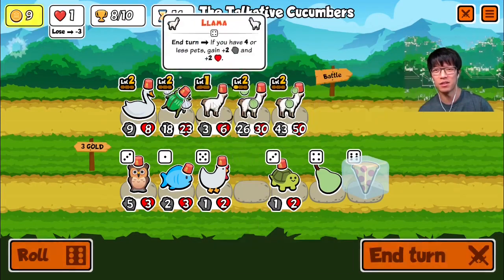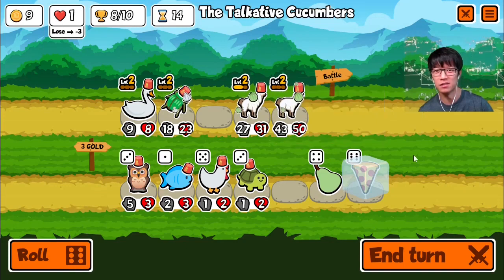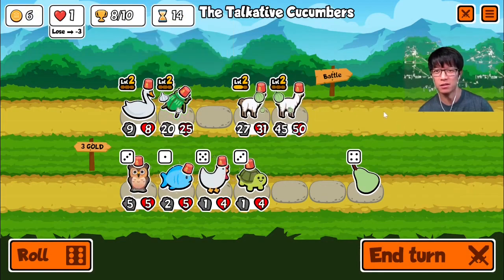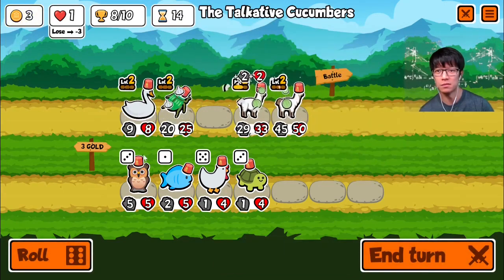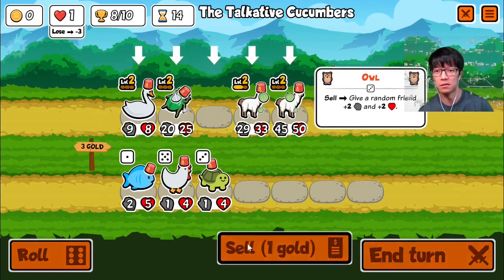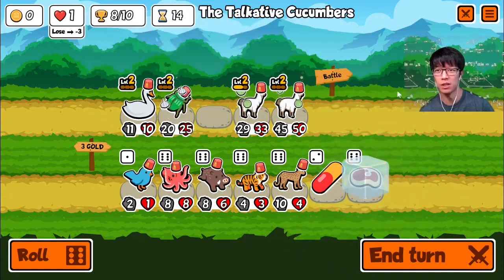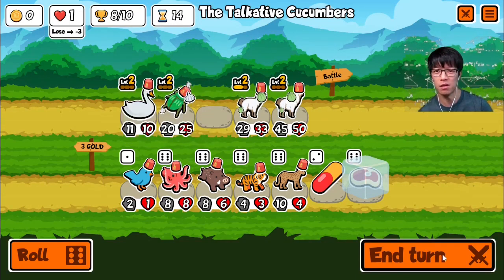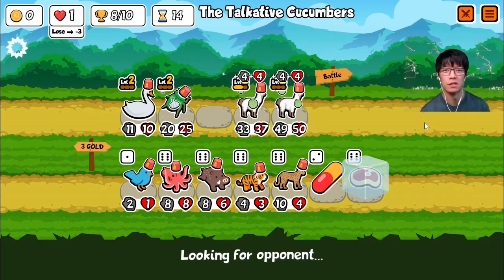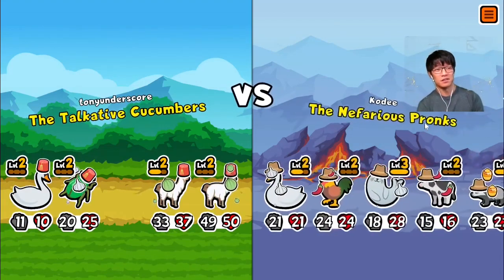I guess I'm buying llama. I'm missing. Do I want pizza? Pizza? Am I just buying food at this point? Maybe. That was a terrible shot. The steak is pretty good — it'll be good on swan, for example. Octopus. But not for me. We've almost maxed the llamas. Free animal is very rarely what I'm looking for at the level 6 point of the game.